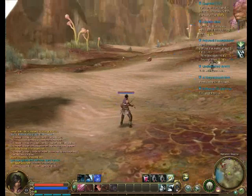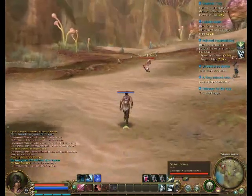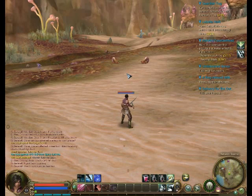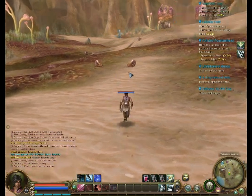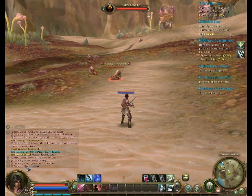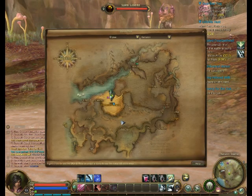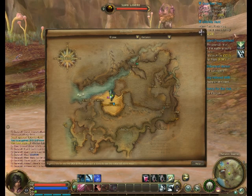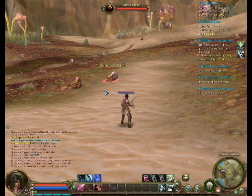Another cool thing you can do is link locations in chat. Say someone's asking where to go to kill a certain enemy — someone's already done it and dropped the location in the chat. You click on that and it puts a marker on your map. That's really cool. If you ever need help with a quest just ask in general chat, and people are always willing to give you a helping hand. You can also do that with items.